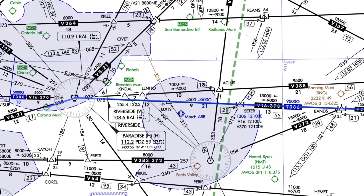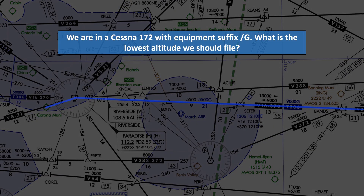Our first question: assuming we're in a Cessna 172 with equipment code slant golf — meaning we have an IFR-enabled GPS on board — what's the lowest altitude we should file? Not what's the lowest altitude we are allowed to file, but the lowest altitude we should reasonably file. Options: 9000, 13000, 5500, or 7000.